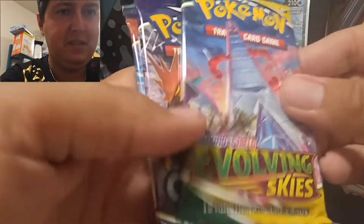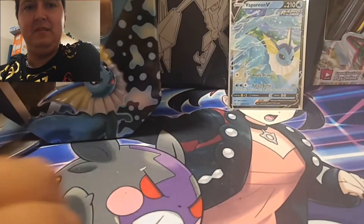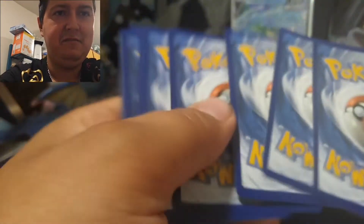Let's check out the packs — they are Evolving Skies, Chilling Reign, and Battle Styles. Starting off with Battle Styles — obviously we want the Rapid Strike Urshifu. The Archeops cards are pretty cool too, but I really do want that one. Just an awesome artwork, so hopefully we can get that. There's the code card for that one.